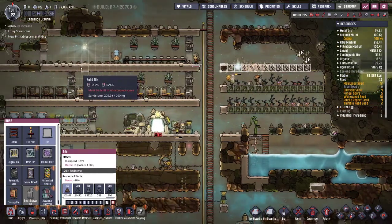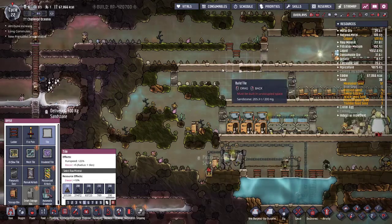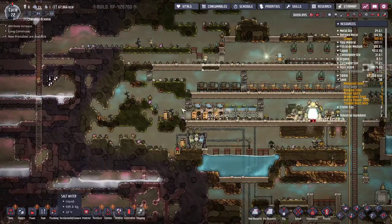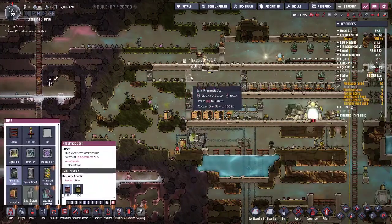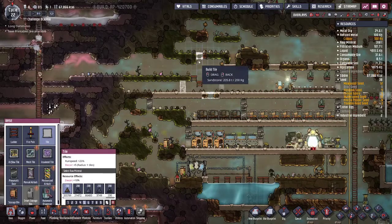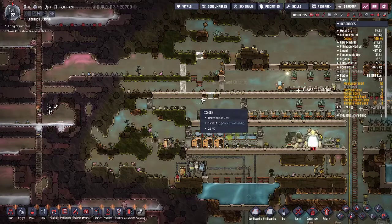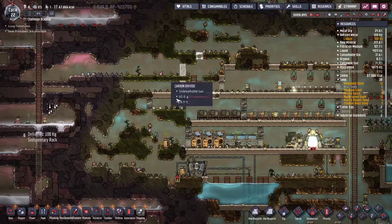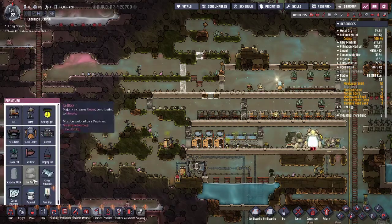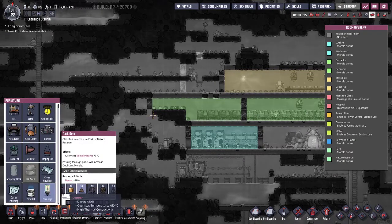I'm going to put in probably lettuce, but I just don't know yet. Let's do this too so that they go a little faster. Since they're going out there, we might as well put in our nature reserve right now. Especially since I researched hydroponics. Why didn't that work? Was somebody standing there or something? Here's our lovely nature reserve. And if we go down to furniture — sandstone, sure, whatever, that's fine. I'm fine with just leaving that open.